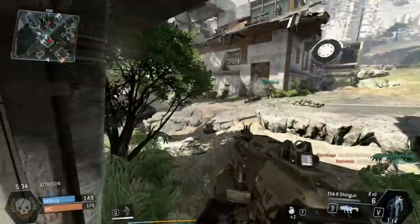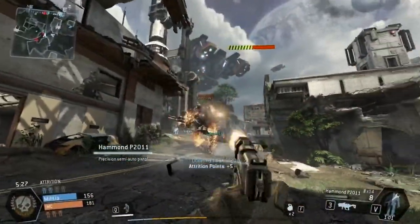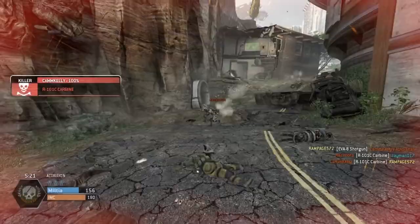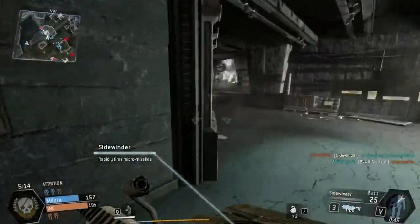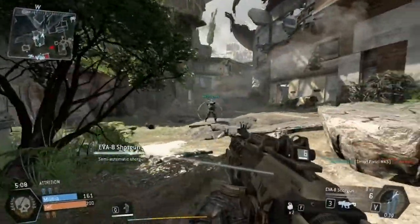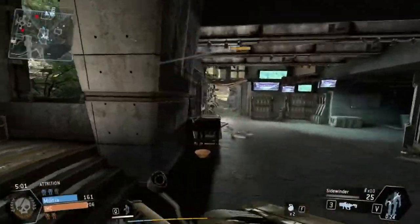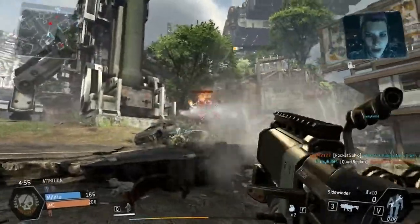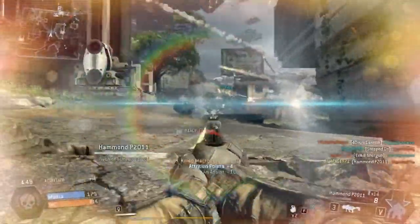I hope they look at this and make shields easier to destroy, because in most games shields aren't overpowered — it takes a few bullets or at least a few rockets to take them out, but in this game it just doesn't work that way. As you can see here, I'm doing the exact same thing shooting with the anti-titan grenade launcher and it still does absolutely nothing.